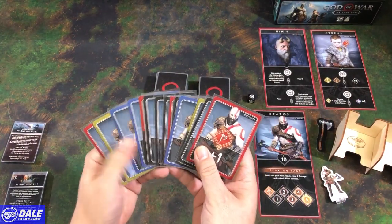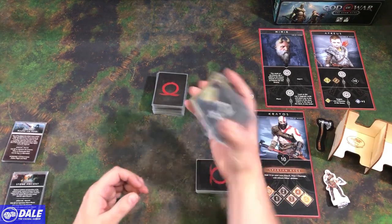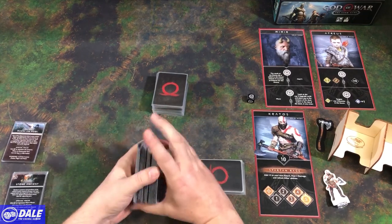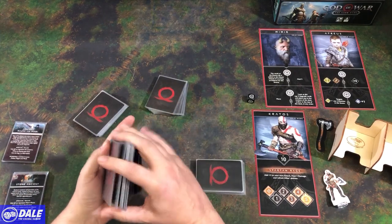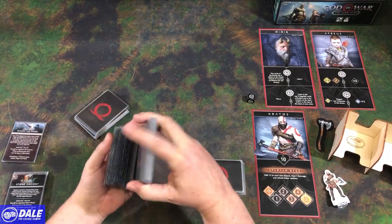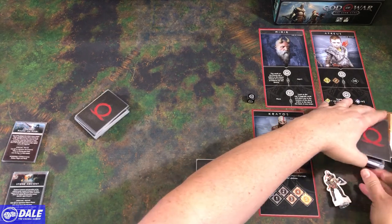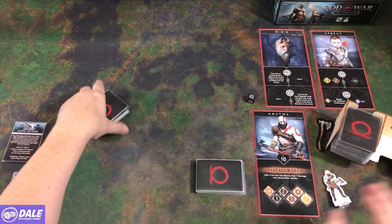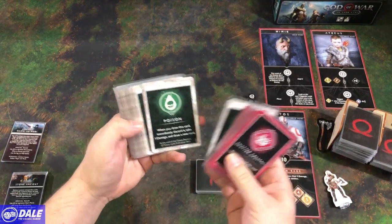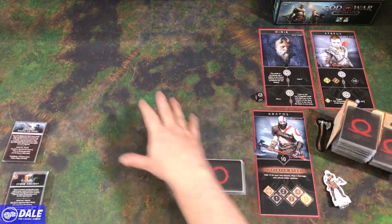We've got our 14 cards just for Kratos — they'll be lying down, just easier to see on camera. We'll take the rest of our upgrade cards, sleeved with Dragon Shields, making a pretty thick stack. We'll shuffle these, put them here with this side as the top of the deck so they're not sliding off. Off the side of the board we've got our crystals, poison, stun tokens, and our die.